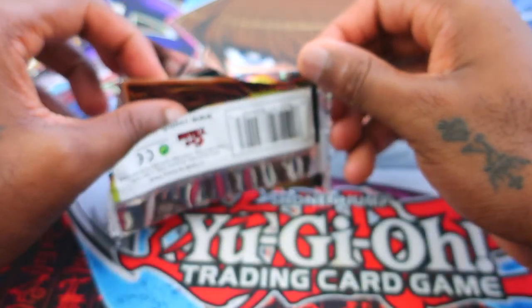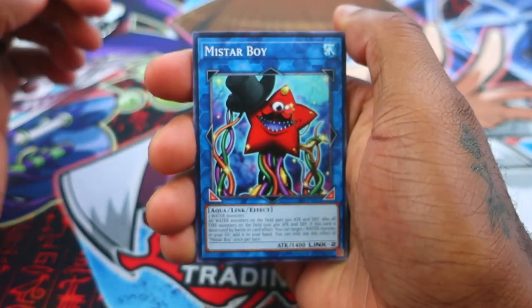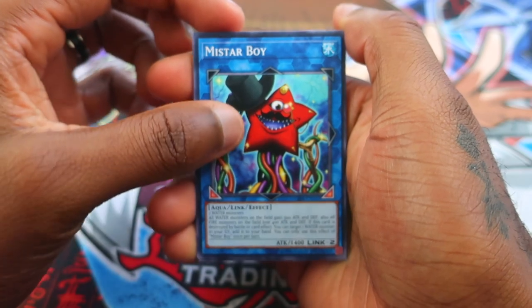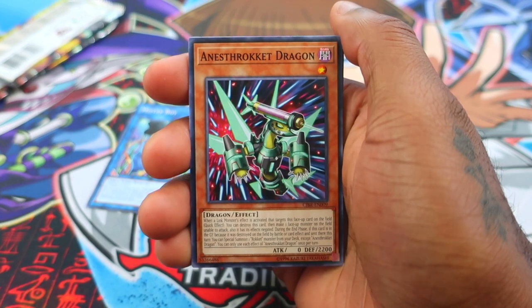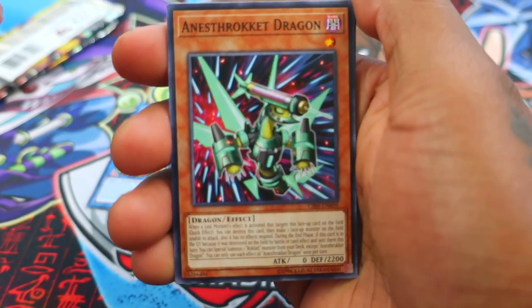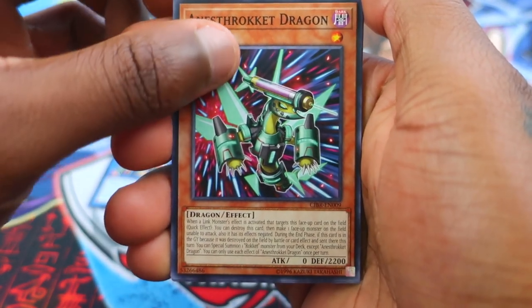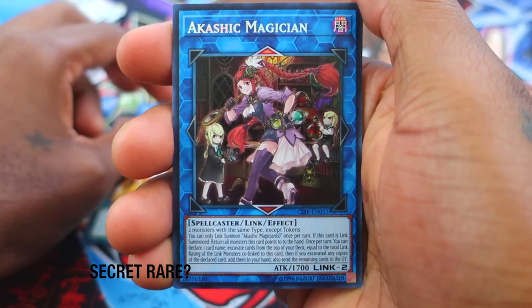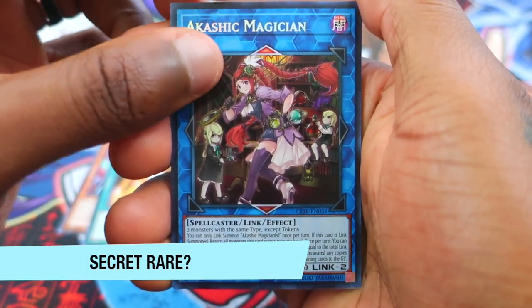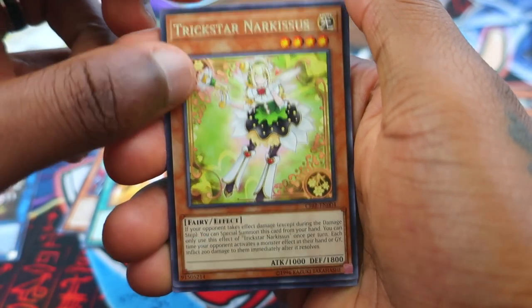This is so easy to open — coming on the heels of me opening some Dragon Ball packs, and those things are a nightmare, really stiff. Yu-Gi-Oh packs are where it's at. Mistar Boy coming through — I already have the holographic one; that's a common. Mistar Boy is my avatar on Twitter. Let me come a little closer so you guys can read the effects. Temple of the Mind's Eye, and Akashic Magician — she is our super rare for the pack.